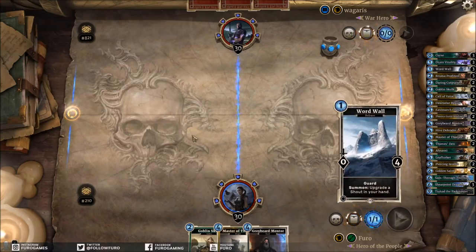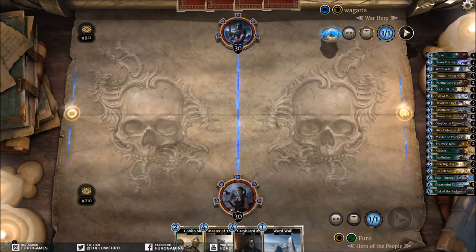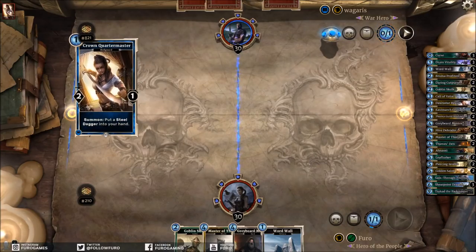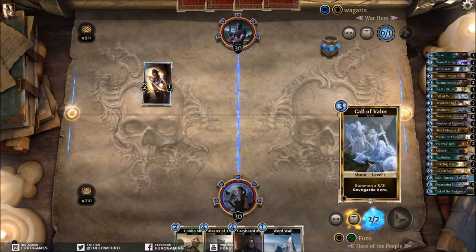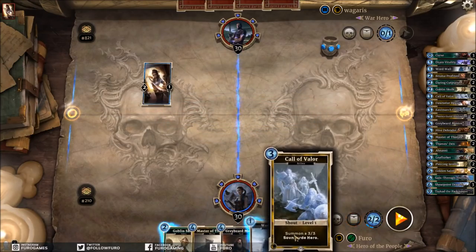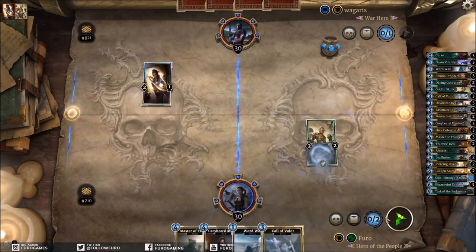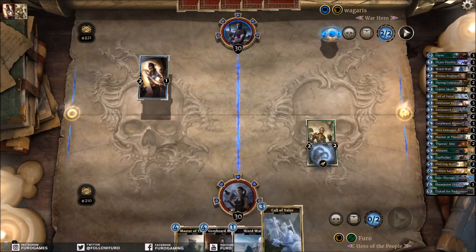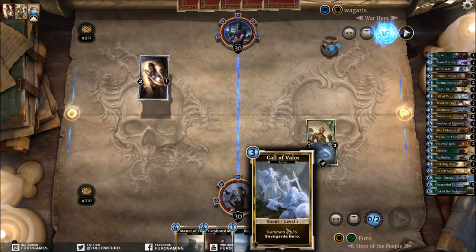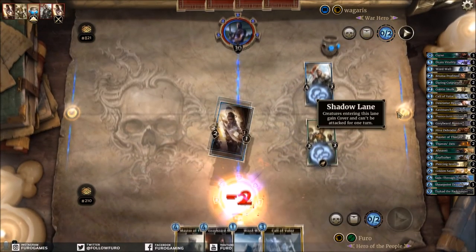There's a Word Wall but we have no shout in hand, so it's not the greatest. I'll totally keep that until I have a shout. With Gray Bead Mentor I'll keep a Spare Blade going for the Quartermaster — that's not necessarily looking like a control deck overall. It's really good to drop a Goblin Skull and then find the Curse card next turn. We might even play Word Wall here and buff Call of Valor. It's a very aggressive deck.